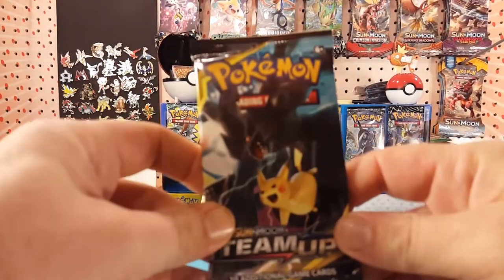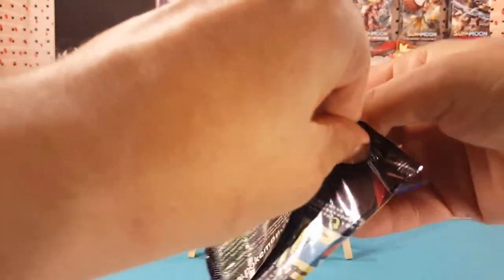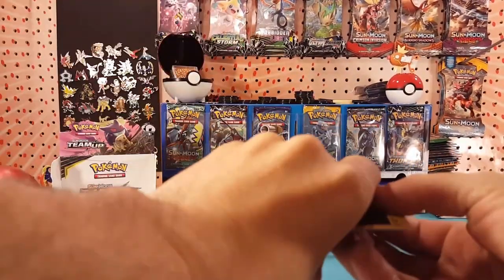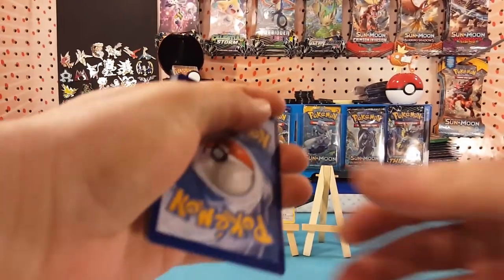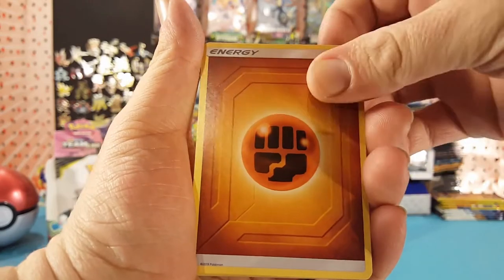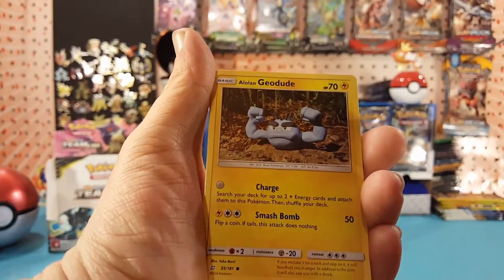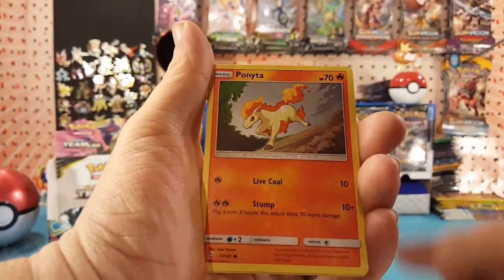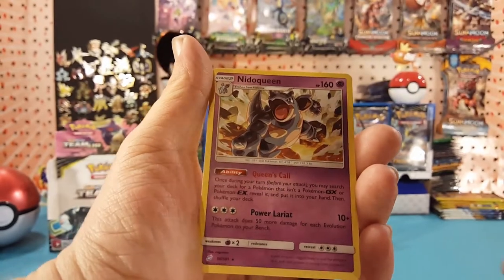All right, final pack — ending with a Pikachu and Zekrom pack, let's see if it's a lucky one to finish it off. One last code card for you guys! We have Fighting Energy, Persian, Lavender Town, Nidorino, Alolan Geodude, Bronzor, Dratini, Tentacool, Ponyta. Mimikyu is our rare reverse and Nidoqueen is our regular rare.